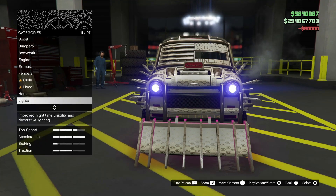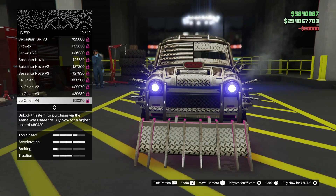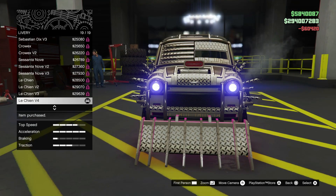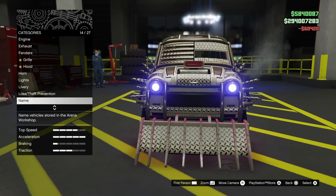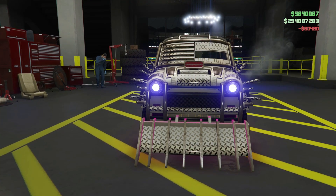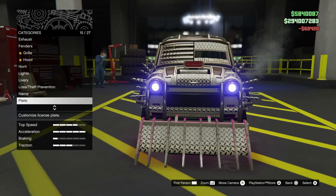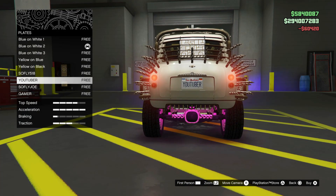Back out, then go to Livery and select the last one — 19 out of 19 — for $430,000. Name the car 'Money' so you know this is the car you'll be duplicating. Go to Plate and put your custom plate on it if you have one.